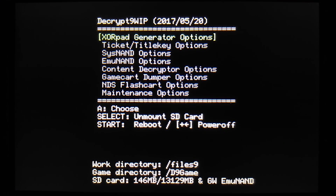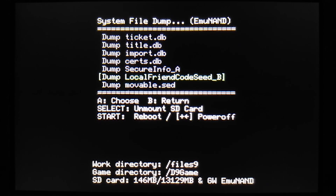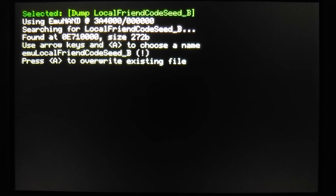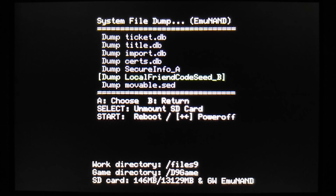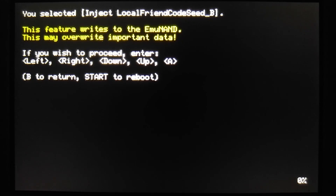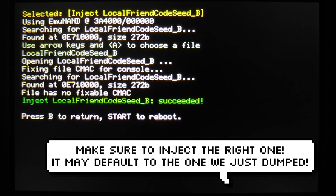Load into Decrypt9 however you usually do. You should see a menu. Go into System NAND or EmuNAND options depending on which one you want to unban — if you use Gateway it'll most likely be EmuNAND, and if you use Luma it'll most likely be System NAND. Go into the options menu for whichever one, then go to System File Dump and dump LocalFriendCodeSeedB. Make sure you rename it — I'll call mine EmuLocalFriendCodeSeedB — and press A to dump the file as a backup in case anything fails. Then go back twice, click System File Inject, and inject LocalFriendCodeSeedB. It'll ask you to enter a key combination — press the combination, choose the file LocalFriendCodeSeedB, and press A to inject. When it's done, you should be unbanned.